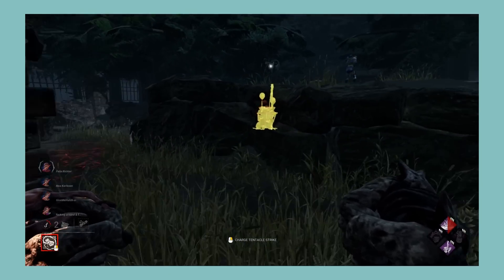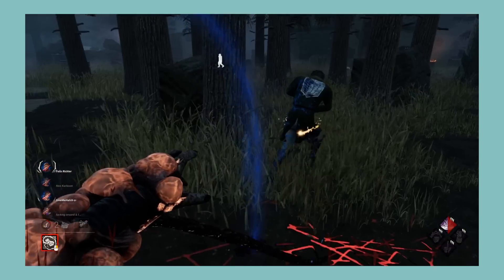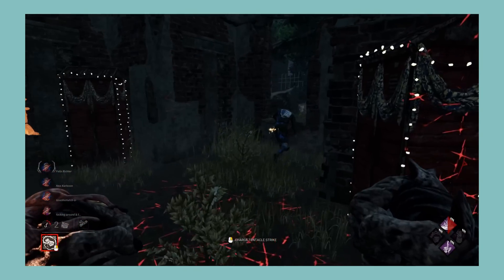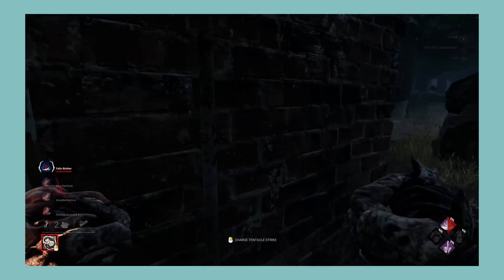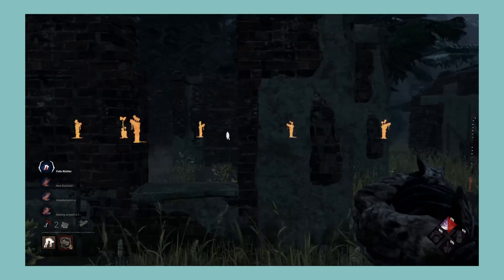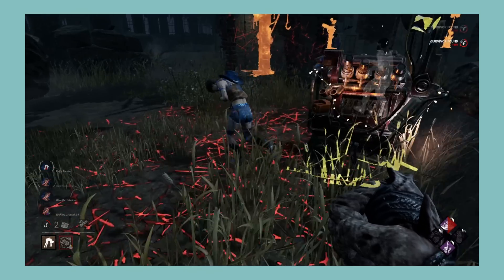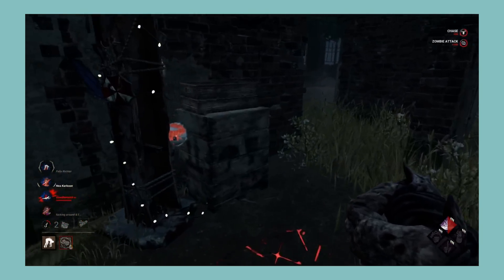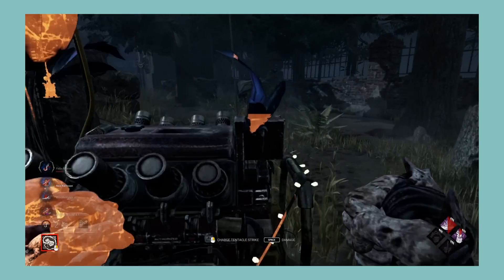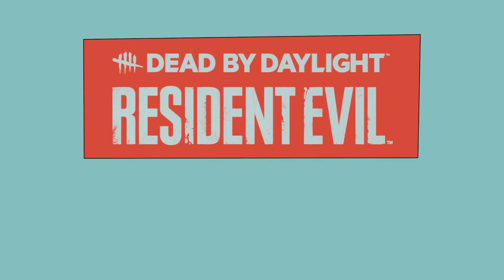Next let's look at the Resident Evil chapter, which comes with Nemesis, Jill Valentine, and Leon S. Kennedy. The Nemesis power is simple but I like it — his tentacle is dodgeable so survivors have agency, and getting to level 2 to plow through pallets makes you feel like an unstoppable force. The zombies are a nice touch that can lead to funny moments. For killer perks, Lethal Pursuer is great for getting to a chase quickly, Hysteria is nice with Legion, and Eruption, while nerfed, is still alright. For survivor perks, Blast Mine and Flashbang are great, with the rest of Leon's and Jill's perks being either alright or pretty good. Overall, a pretty fun killer with pretty good killer and survivor perks. Not much wrong with this chapter, only held back from S tier because I don't think Nemesis's power is S tier level. I'm giving the Resident Evil chapter an A.